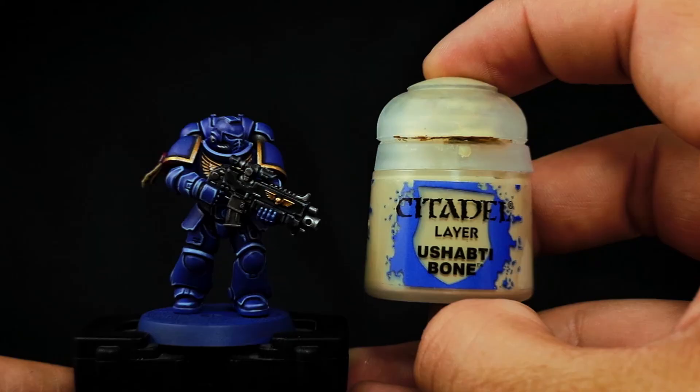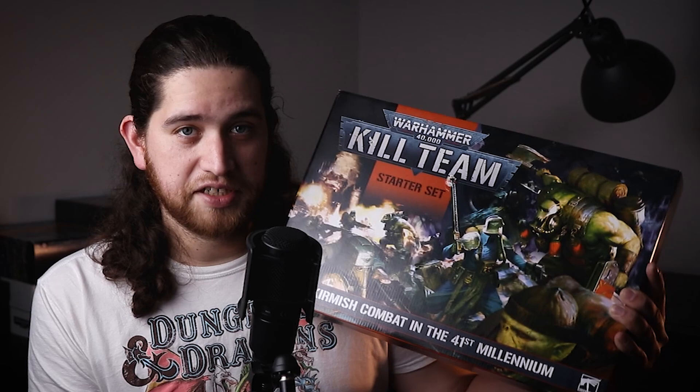It's time to get started with the new Kill Team Starter Set. Welcome back to the Apathetic Fish Miniatures. I'm Alan, the Apathetic Fish, and today I have a product to review sent to me by Games Workshop, which is the Kill Team Starter Set, and the Kill Team Octarius book, which is the book for the Sector Octarius in Kill Team.